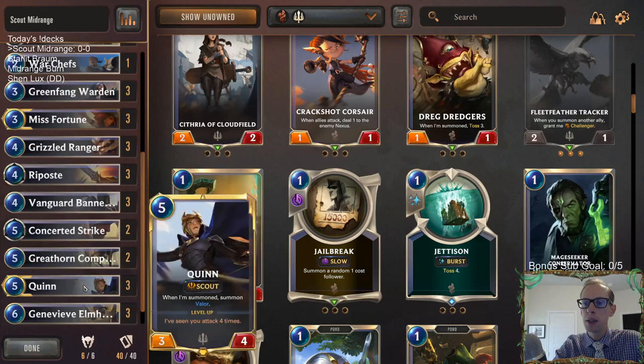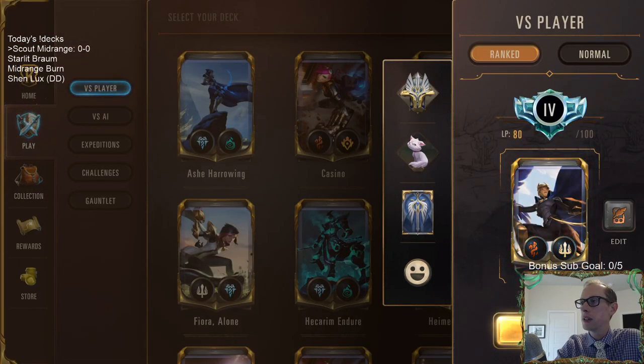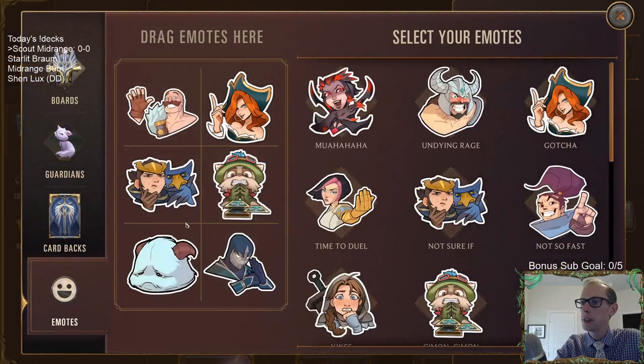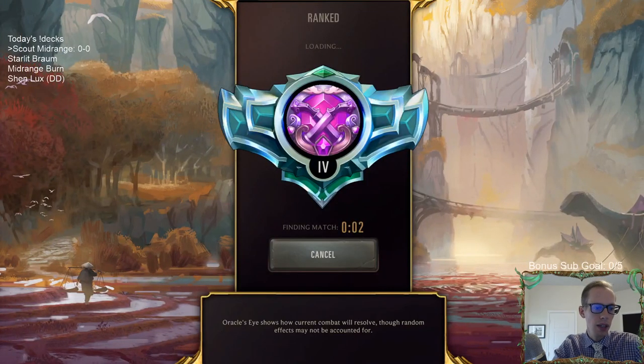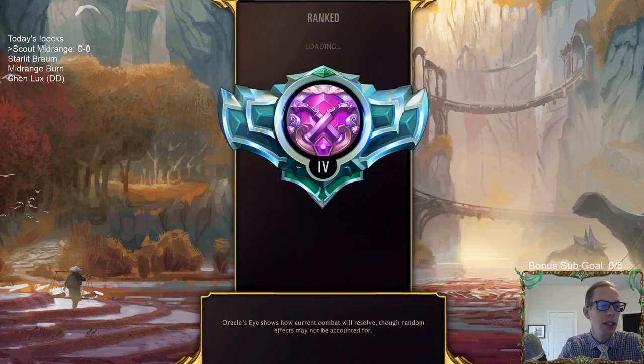This deck is all about attacking — leveling up Misfortune, leveling up Quinn. Let's attack lots of times. Let's go play five games in ranked. We have Quinn and Misfortune in the opening hand, which is good.